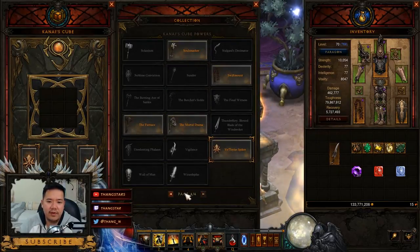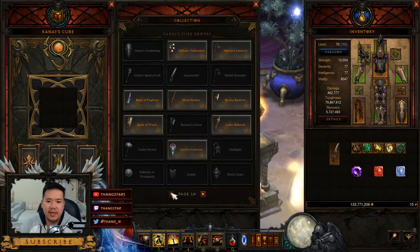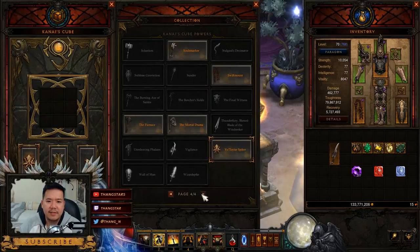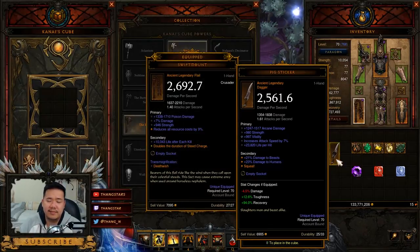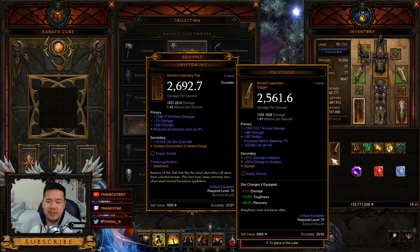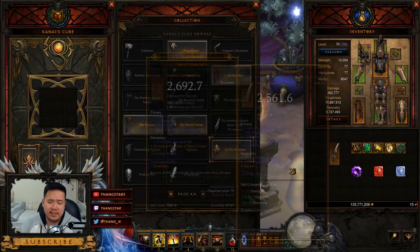Why not use the Hack or the Blood Dagger? Because Pig Sticker is really great — it has a secondary bonus of extra damage to Beasts and Humans. A lot of the time you'll face Beasts and Humans, so against those enemy types it's a really great weapon. That's why I use Pig Sticker.